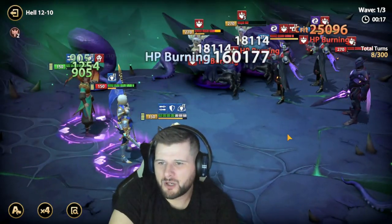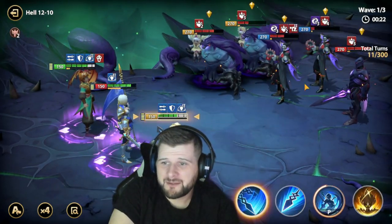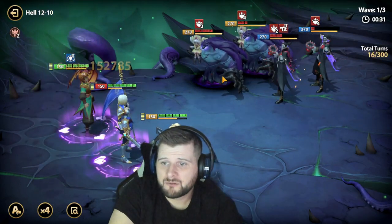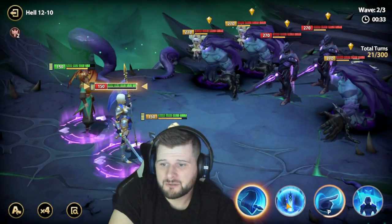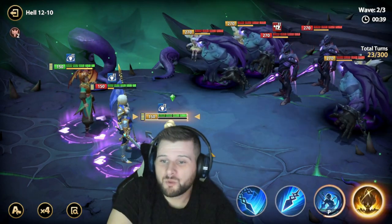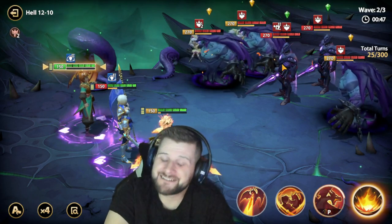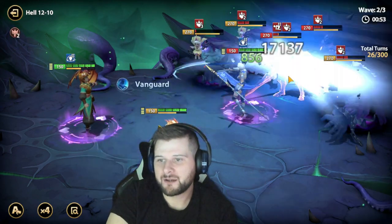We build up a good amount of health burn via His Zhonya's counter attacks onto the enemies. We target the highest carry to take him down, and that wave is cleared. On the next wave we put health burn on everyone using Melia's skill, and now we explode it with His Zhonya's skill four — you can just watch the damage, it's insane. It triggers it all and then puts another layer on as well.